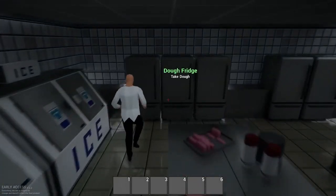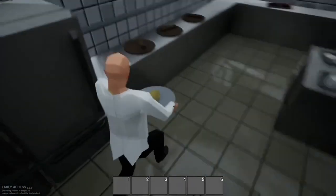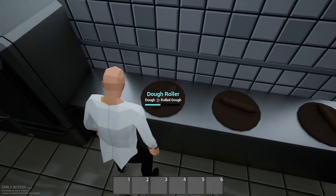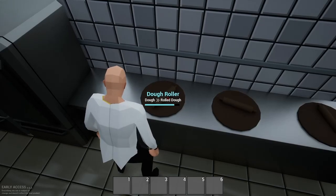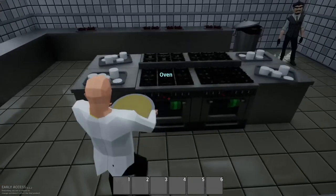You can throw anything you burn in the trash. Come right here, we're going to take some dough out of the fridge, go to the dough roller, and roll that dough. After the dough has been rolled, we're going to pick it back up.